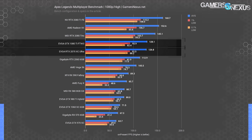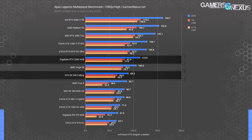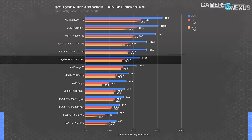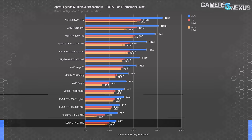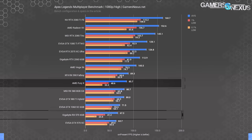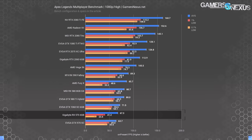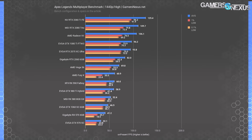An RX 580 with a light overclock — essentially an RX 590 — or an RTX 2060 would be good mid-range purchasing options. The 980 Ti still holds on well at 80 FPS average at 1080p high. Settings can be dropped below high to improve performance further. The Fury X and RX 570 show serious frame time consistency issues, with lows dropping well below the mean compared to other tested cards.